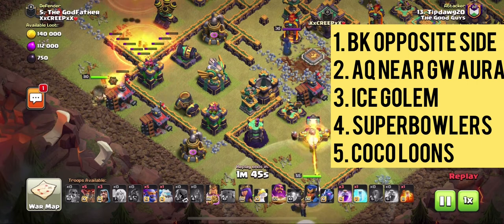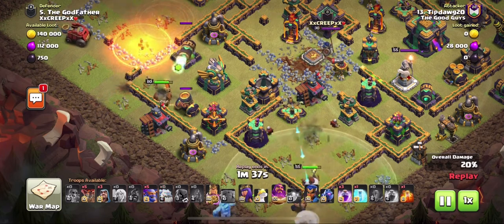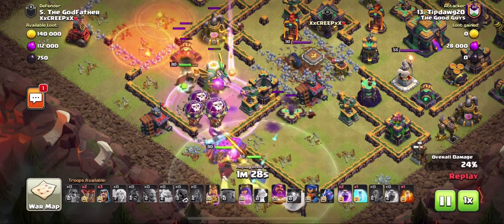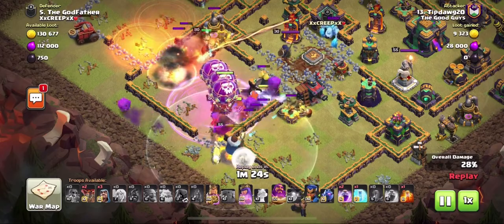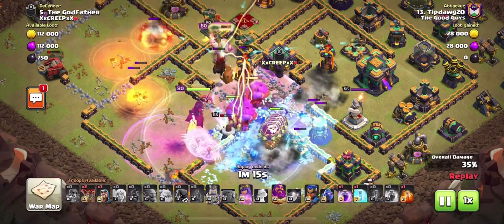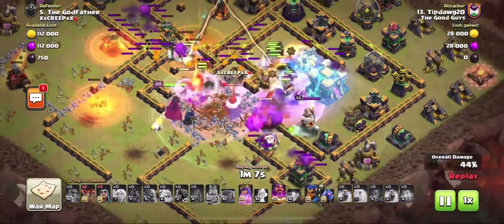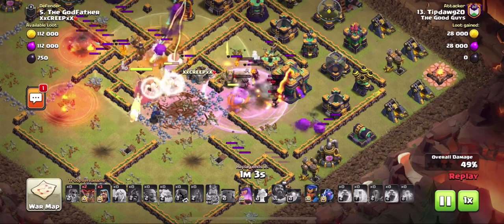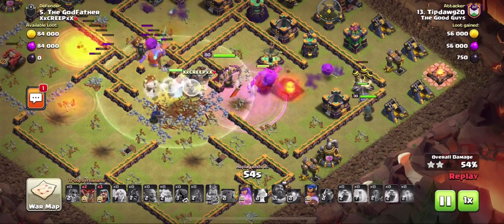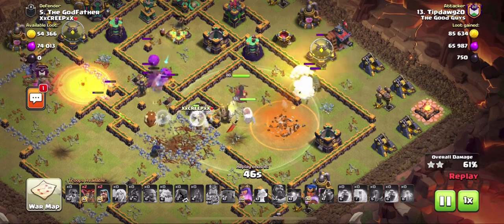I started my attack with the king on the opposite side. I didn't notice that builder hut repairing the scatter shot, which had to go down for this attack to be successful. Same order again: BK on opposite side, queen within the warden's aura, then ice golem, super bowlers, and coco loons. I used a quad quake in the middle of the base instead of two jumps, getting more surrounding damage on those buildings. I held the warden tome until the super bowlers were within range of the town hall — but that tornado trap went off just as they approached.